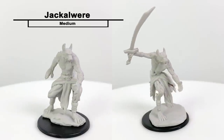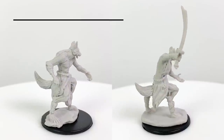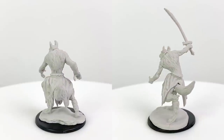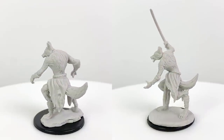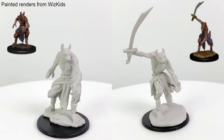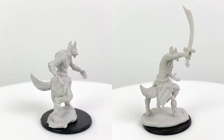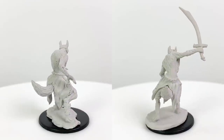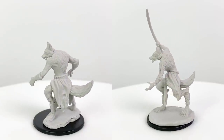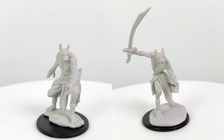This is the first time we reviewed a jackalwere mini here on the Gallant Goblin. Unlike your run-of-the-mill werecreatures, jackalweres start life as ordinary jackals, touched by the demon lord Graz'zt to serve as his devoted servants. They have three forms like most werecreatures: human, jackal, or hybrid as depicted in these minis. They have pack tactics and the ability to magically induce sleep in their foes with their gaze. They have a CR ½ stat block in the Monster Manual and appear in the Acquisitions Incorporated adventure.